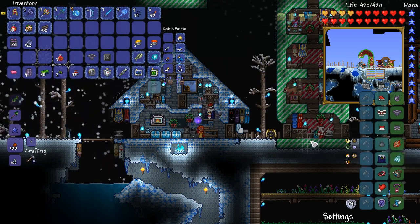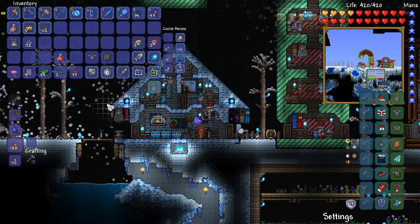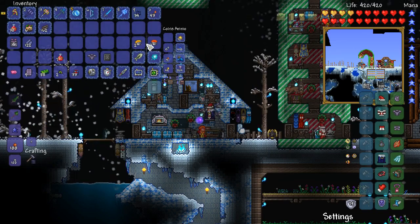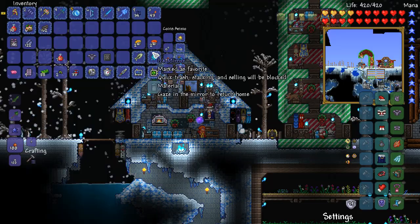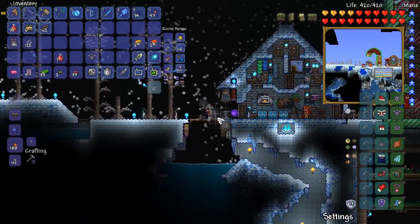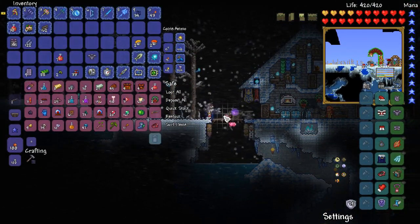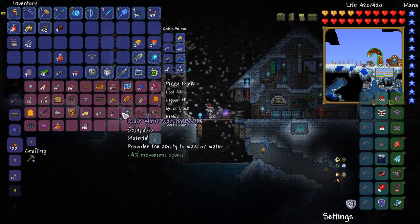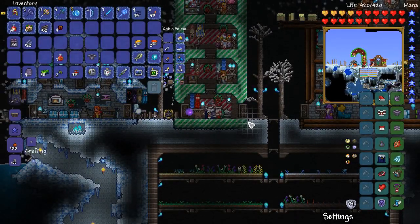We have a Frost Moon to take down, but we're going to do that on the next night because I want to build a bit of an arena, which will involve a Honey Bucket and a Lava Bucket — it's going to be a good one. I believe I have some traps as well, either in inventory or the piggy bank. I've got Super Dark Traps, and I'm going to try and utilize some traps and other stuff in this first attempt at the Frost Moon.